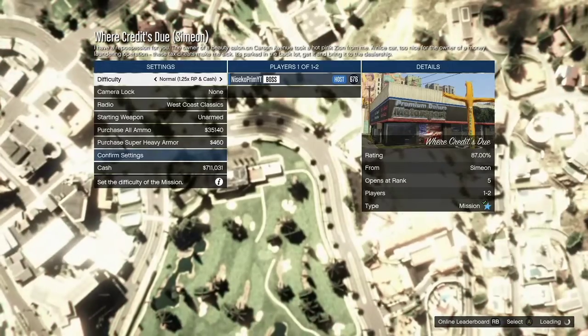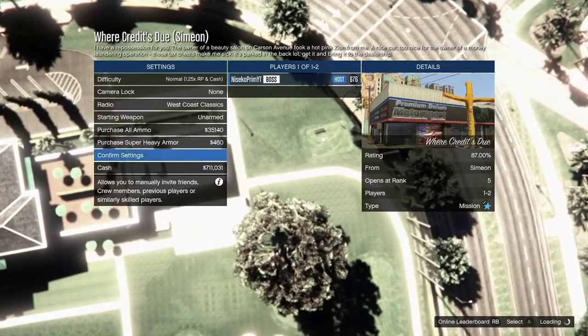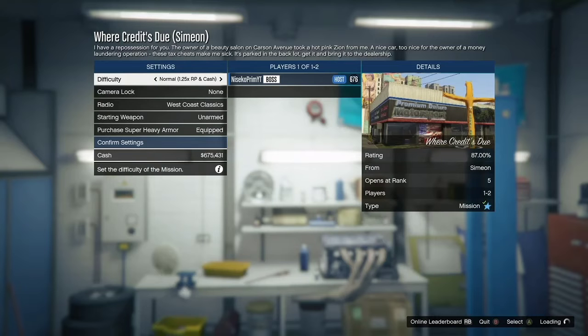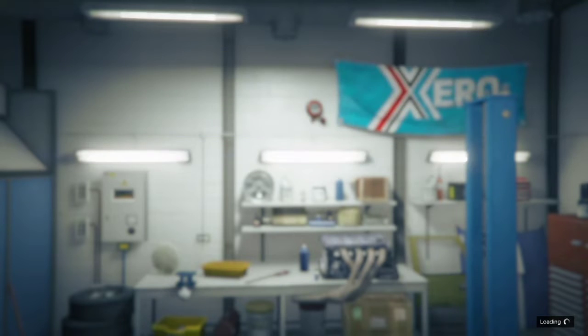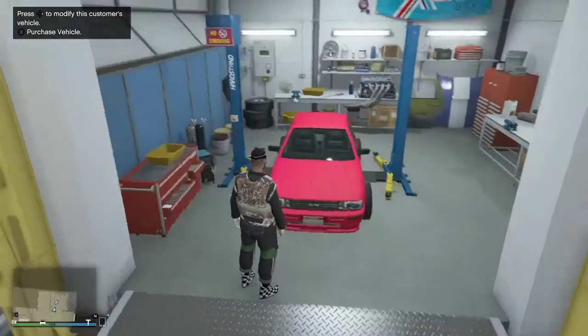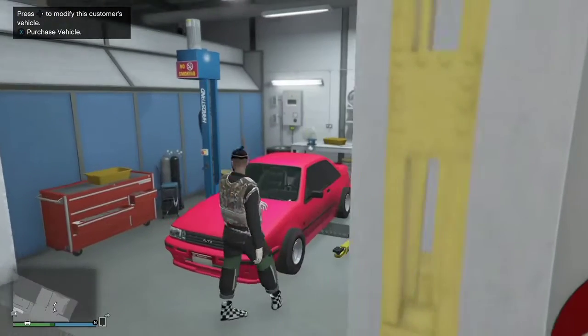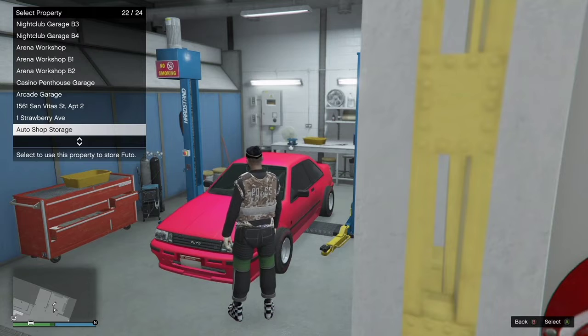You can do this on Xbox and PlayStation — I do not know about PC. Once you've loaded into the job screen, you want to press RB or L1, whichever button brings up the leaderboard. Press it once and then back out. Everything's transferred, and now you just want to purchase a vehicle and place it in your auto shop garage.